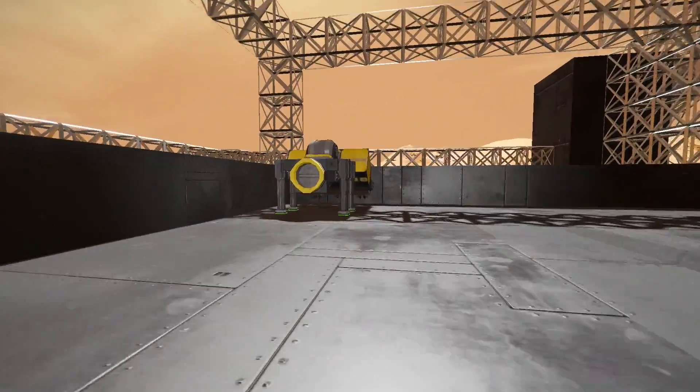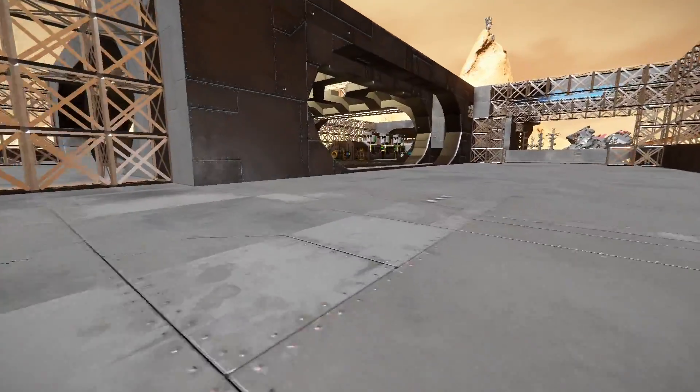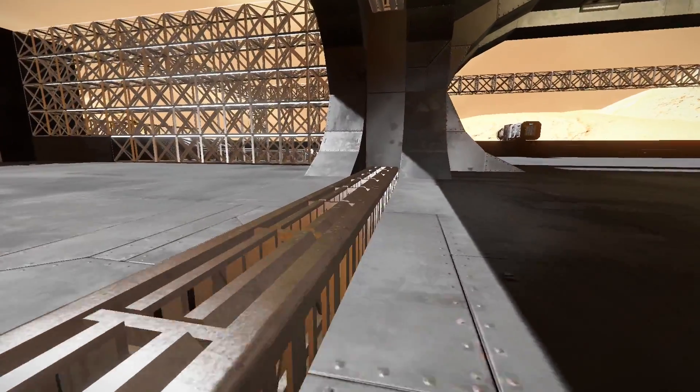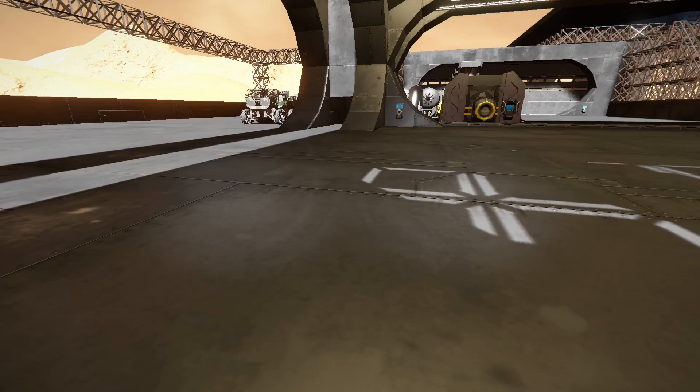Over here, this is the little contraption thing I made to go on the back of my vehicle so we can actually weld the floors easily. I didn't want to build a whole new rover just to do all that, so I just made a little modification. It was pretty good.